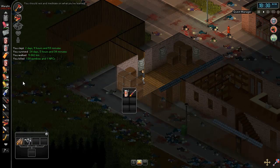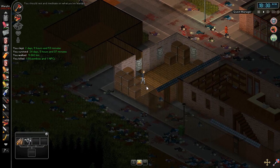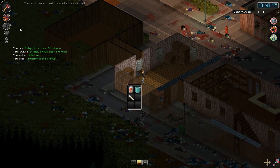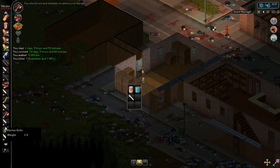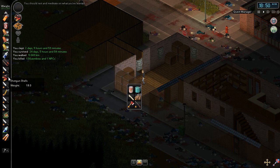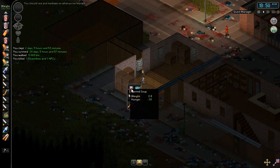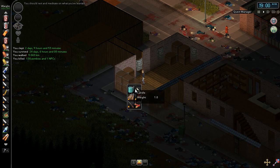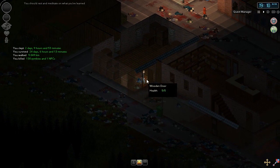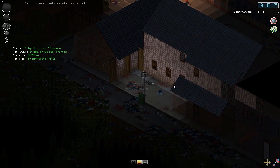And that hammer I dropped on the ground — I said there's a million hammers everywhere, and now we don't have one. So let's just drop that off, drop the axe off, drop the shotgun, shotgun shells, saw. We'll take the canned soup and the candle. Let's head upstairs and get ready for bed.